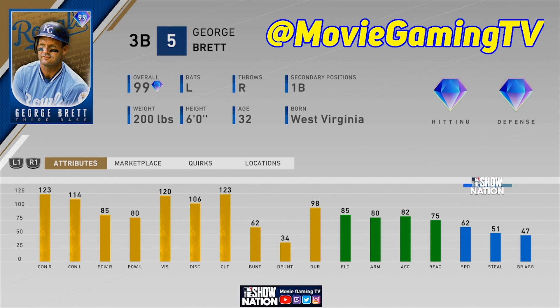Monstrous contact, so his PCI is going to be very easy to put on the ball, same with 120 vision. He has 85 power versus right and 80 power versus left, so he should be able to get some home runs, put the ball to the gap, hit some home runs in stadiums like you know, ship it and that kind of stuff. He has 85 fielding so he can hold it down at third base, he can also play first base, he bats left-handed and throws right-handed, and has a decent 62 speed. Just a solid overall player — one of the best players of all time and by far the best Royal of all time. It's a really cool card to have in MLB The Show 20.